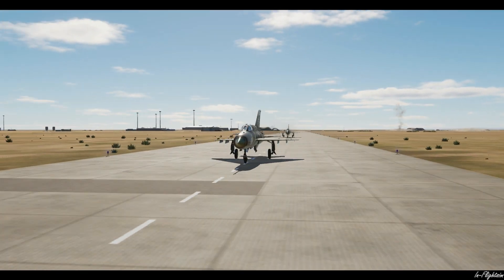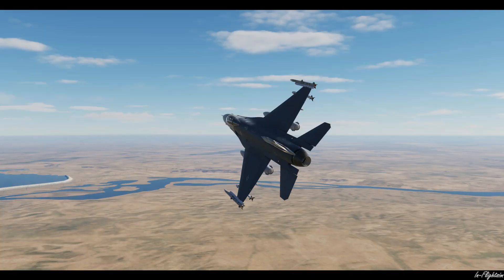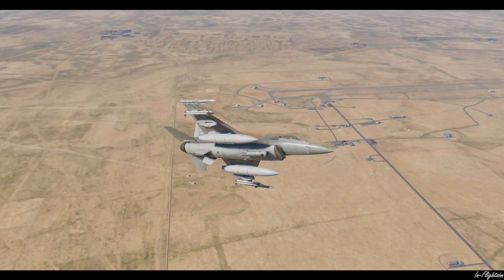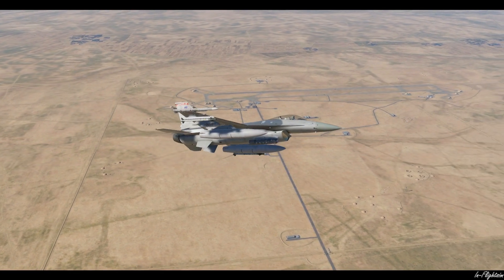Now our MiG-21s have just stopped where they are because they know they can't use the runway to take off. And that is how we can use the runway mission set in DCS World to stop aircraft taking off from an airbase. I hope you found this useful — if you have any comments please leave them in the comment section below.